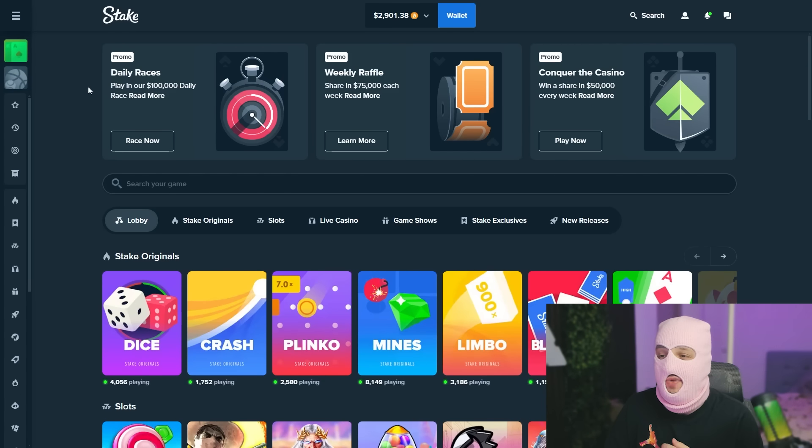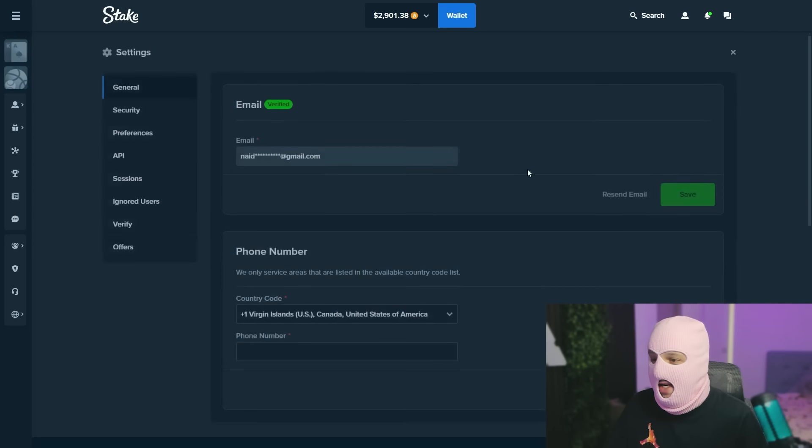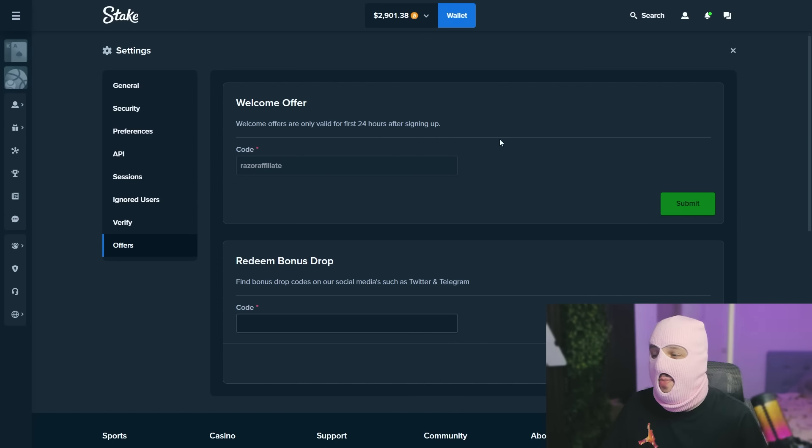How to join? First things first, you need to create an account. After that, press on the little profile icon on the top right corner, go to Settings, move to Offers and enter promo code Razor Affiliate in the welcome offer box. You have only 24 hours to use this promo code after signing up, then click Submit. You can also use the same promo code on Stake US for $250k Stake Cash and $25 — that's the welcome offer for new users on Stake US. So promo code Razor Affiliate, use it on Stake and Stake US.